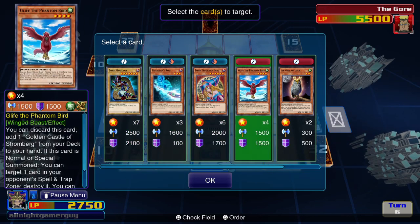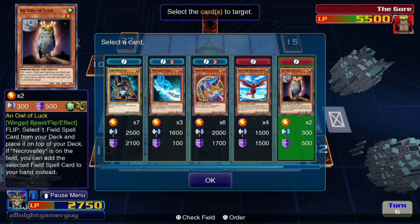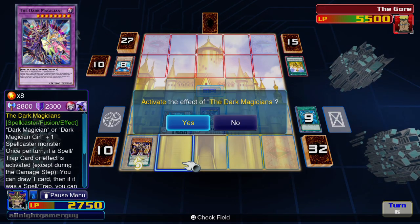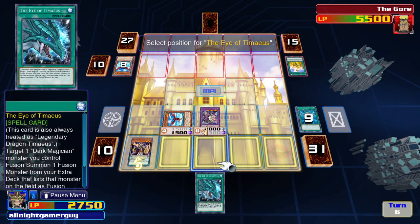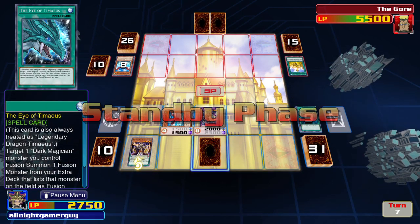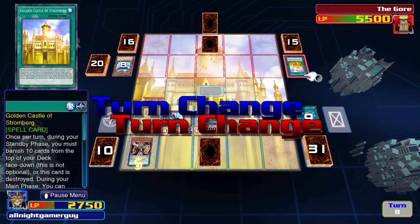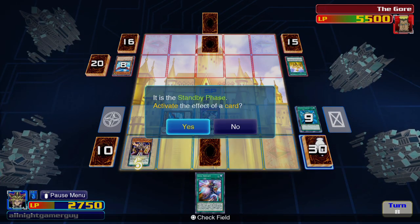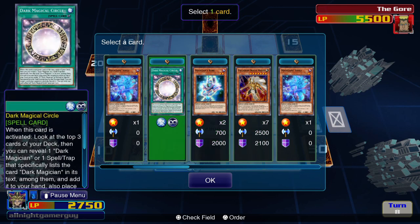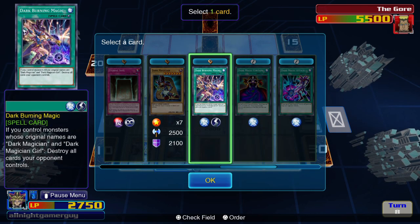I'll activate Monster Reborn so I can bring back Phantom Bird in defense mode, and thanks to my Magicians' ability I get to draw one card. Then I'll place that card face down and end my turn. I activate Soul Ince. I think I'll take this one.